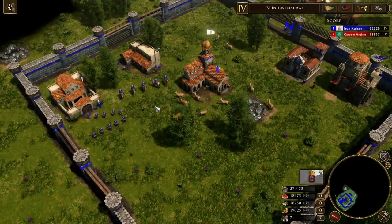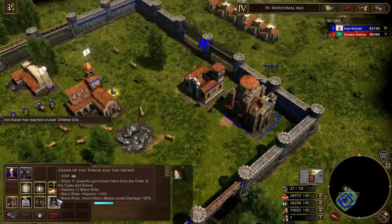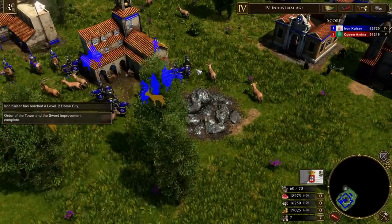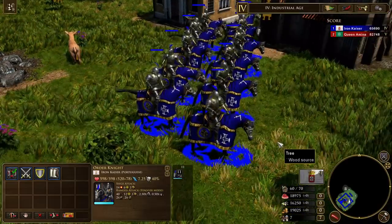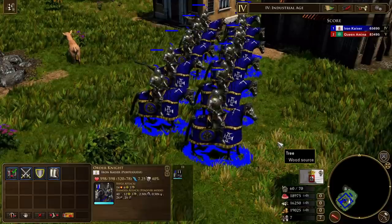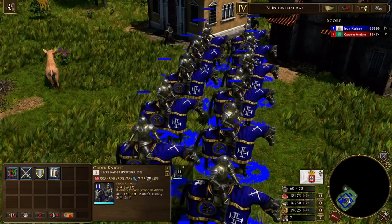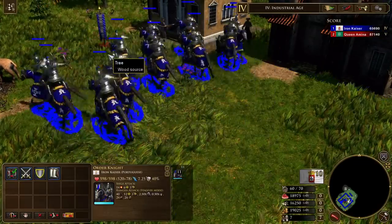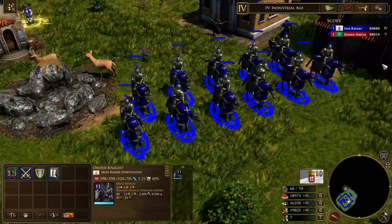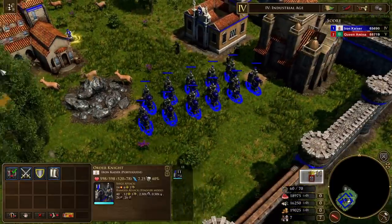The Portuguese are going to be particularly blessed with this most recent patch, because they actually have three Royal Guard units. But let's take a look at their church first. They have a single card, a single technology that ships units - the Order of the Tower and the Sword, which ships 11 Black Riders. I believe this is a unique skin for the Order Knights, not just a Black Rider reskin - that's a unique look for the Order of the Tower and Sword. As I mentioned in my patch notes video, I think this is a unit and a tech the Portuguese player may want to take significant advantage of, because Black Riders have been significantly buffed in the most recent patch.